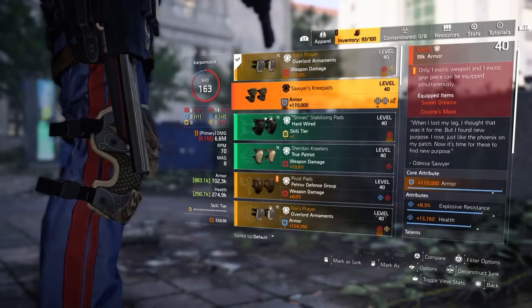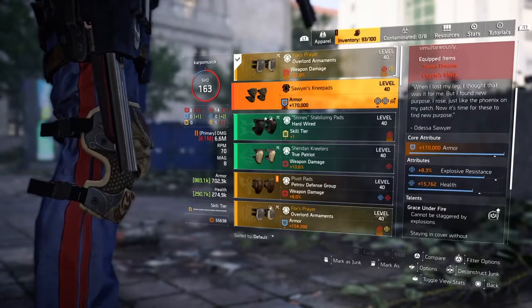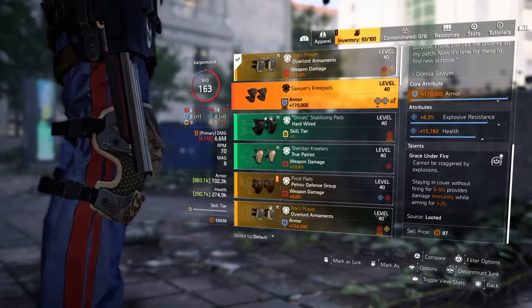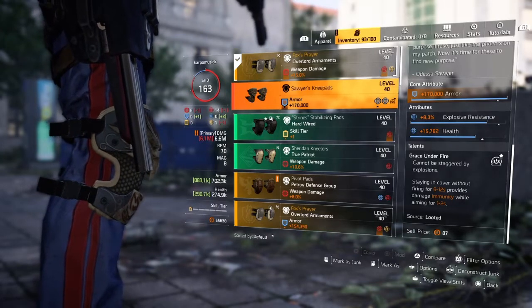Today I'm going to be showing you how you can get the Sawyer's Knee Pads. Before we get started, let's go over the talent. Grace Under Fire: it cannot be staggered by explosions. Staying in cover without firing for 6 to 12 seconds provides damage immunity while aiming for 1 to 2 seconds.